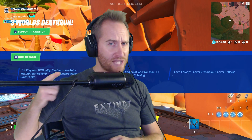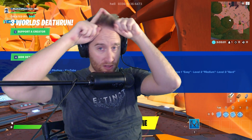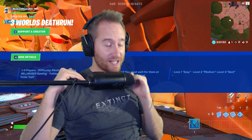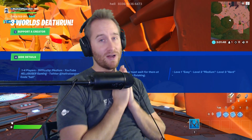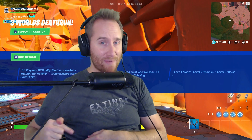Today we take on Hellraiser's 3-world death run. This is actually a pretty challenging death run and has some unique levels I haven't seen done before. Be sure to support Hell in the Item Shop — this is his code right there. Hellraiser is actually instrumental in the awesome campaign that's gonna come out on the 26th of November. We've been working on that for like 6 months and it's gonna be so good, so make sure you come back to the channel on the 26th.